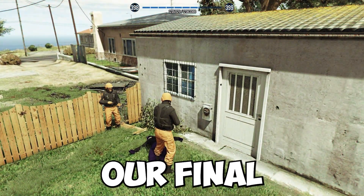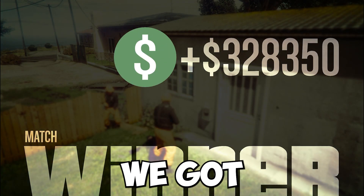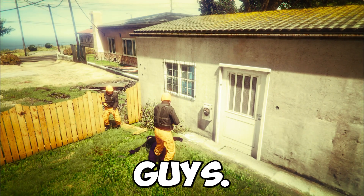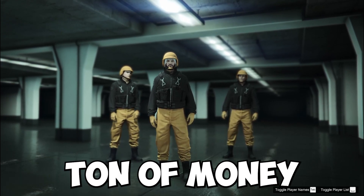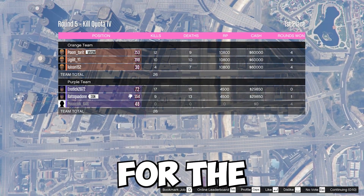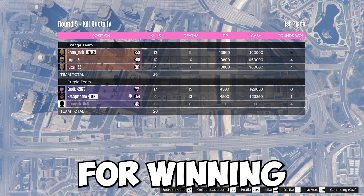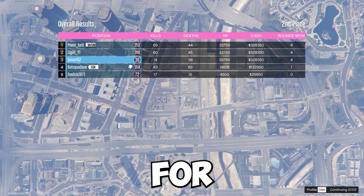That was our final match for the entire game. We got $328,350 and 33,750 RP. I think that is the most amount of money I've ever made playing GTA Online for an adversary mode — that is a ton of money and a lot more RP than I was expecting. I believe it even added up the RP we got for kills. As for the opponent team, they only got around $29,000 and 4,500 RP. For us winning, we got $60,000, which looks like the limit, and around 2,000 RP for completing it.